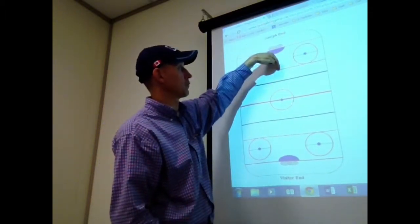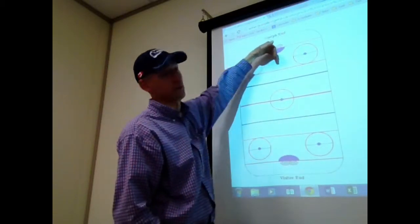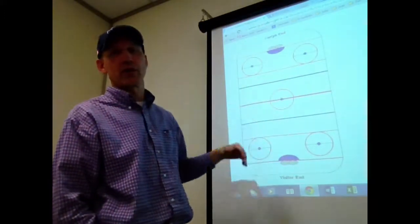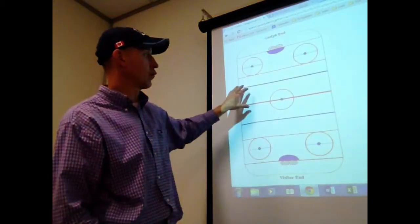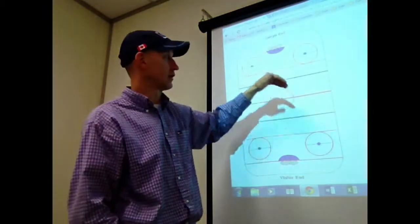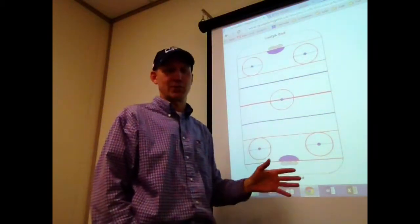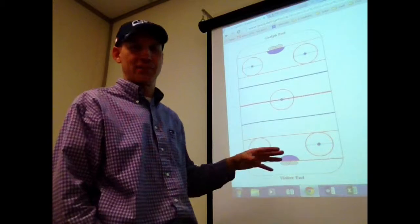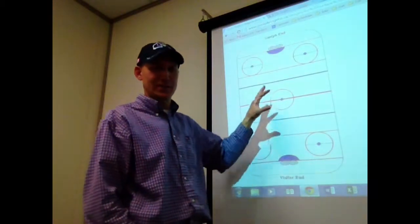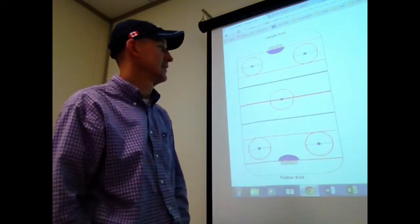So when the goalie is looking out from the net, the defenseman on their right is going to be the right defenseman and the defenseman on their left is going to be the left defenseman. Same thing, once we move up to the forwards, we're going to have a right winger, a left winger, and a centerman. The right winger will be to the right of the goalie and the left would be to the left side of the goalie. The centerman is generally in the center area and during the game will actually be traveling all over the ice — up in the offensive area or back helping out the defense. But in general, that's the six different player positions and kind of where they are at the start of the game.